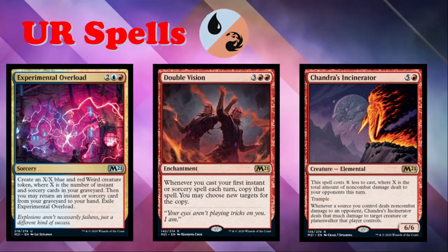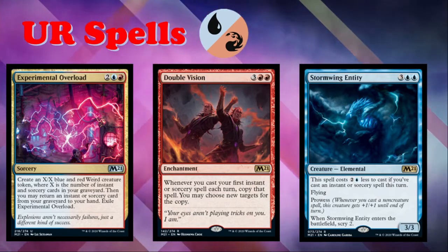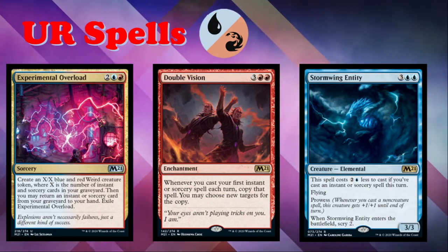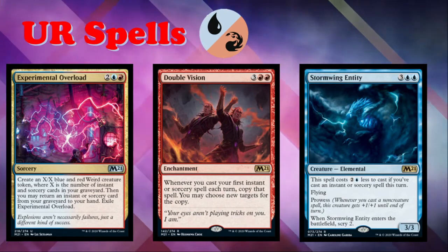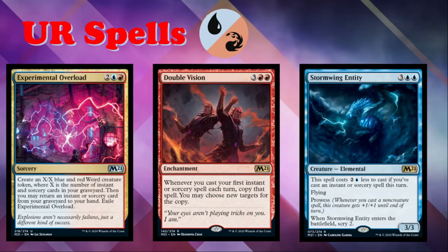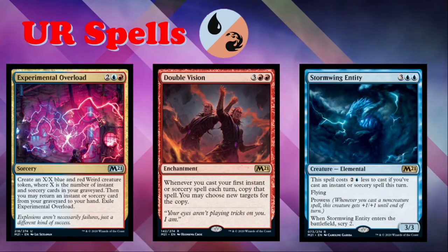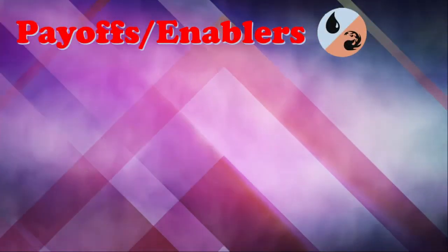Stormwing Entity again — the five-mana 3/3 flyer that costs two and a blue less if you've cast an instant or sorcery that turn, with prowess and an enter-the-battlefield scry two. It's probably even better in this archetype than in blue-white flyers, because here prowess will trigger more often and you'll be loaded up on cheap instants and sorceries, making this card easier to cast. A blue card you'll play in any blue deck, but it's really at its prime in blue-red spells.